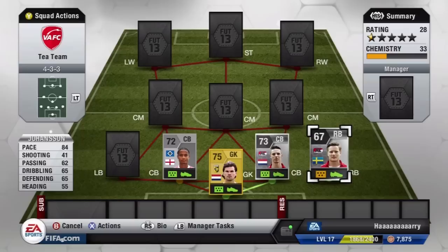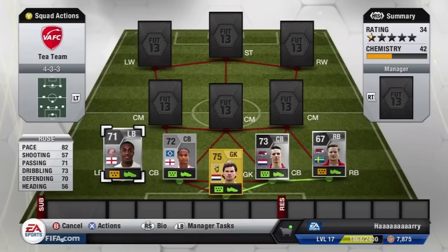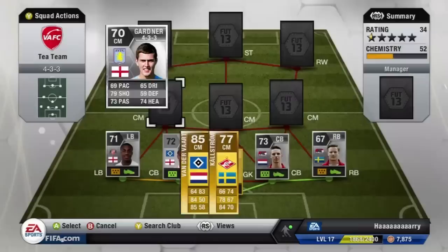Our right back plays for the same club as our center back — Johansen. He's got 84 pace and he seems to stay back quite a lot, which I like in a full back because it makes defending a lot easier. Unfortunately I can't say the same about Rose. His stats are really good — 82 pace, 73 dribbling, 70 defending, and 71 passing — but he gets up the pitch far too much and always seems to be playing a left mid position.